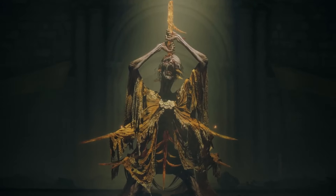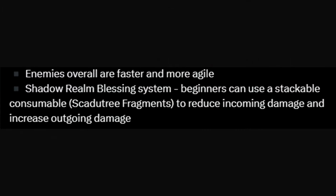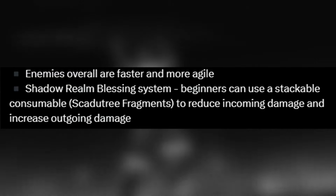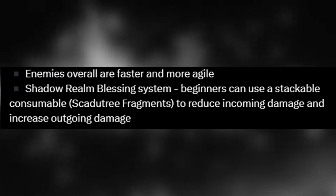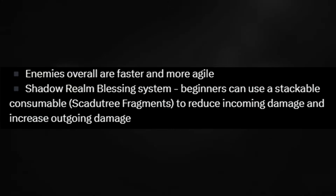According to those who have gone hands-on with the game, the enemies are faster, just as aggressive, and have all new mobility tools to defeat you with. This should be an interesting time when you have to fight on rooftops and locations with limited places to retreat. They've also added a stackable buff item that gives you a boost to damage output while also decreasing the amount of damage you take, if you want that option. I won't personally be using them, but I don't fault anyone for doing so either.